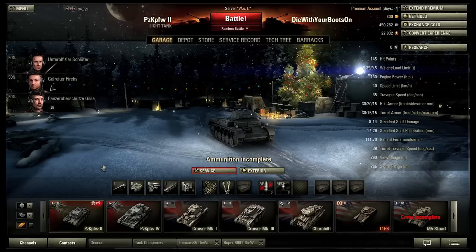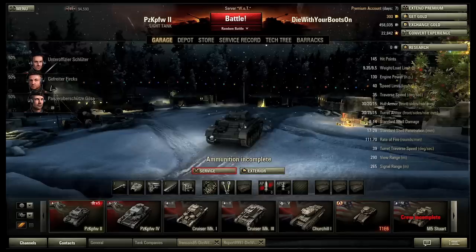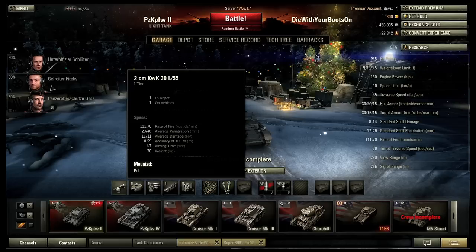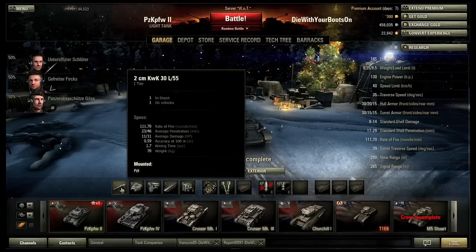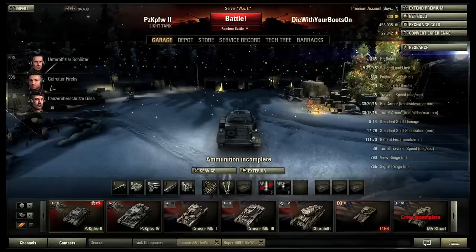Hi there and welcome to another episode of Diary of a What Noob with me Dwaibo. We're going to have a look at the Panzer II right now. So here we are - small little tank, flat cannon. On the tier 1 gun it comes with 111 rounds per minute, 23 pen, 11 average damage. The accuracy is awful, the aim time is reasonable, but we're going to have to really get up quite close to make use of this little gun.